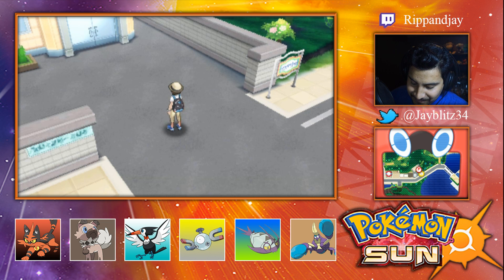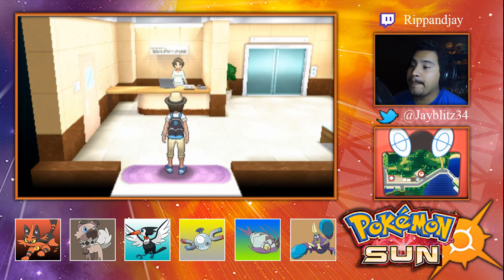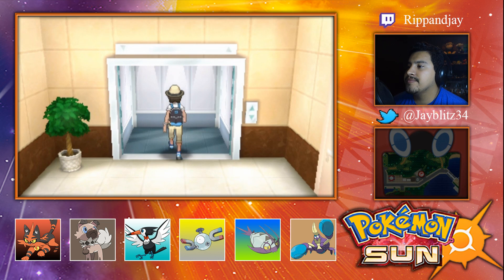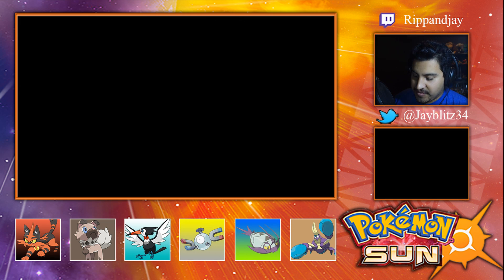He evolves at level 30 — we've got nine more levels to go. He has an ability called Emergency Exit, so it's kind of like a Red Card, but once it hits below 50% HP it'll switch on its own, and it only works one time per battle. Which isn't bad! Third floor, because it's the only floor we could go to. He evolves at level 30 and the way you pronounce it is Golisopod.